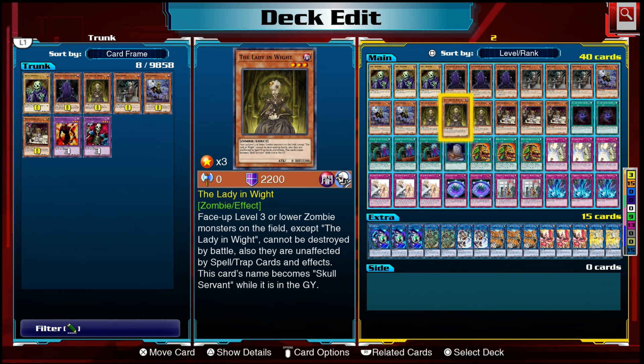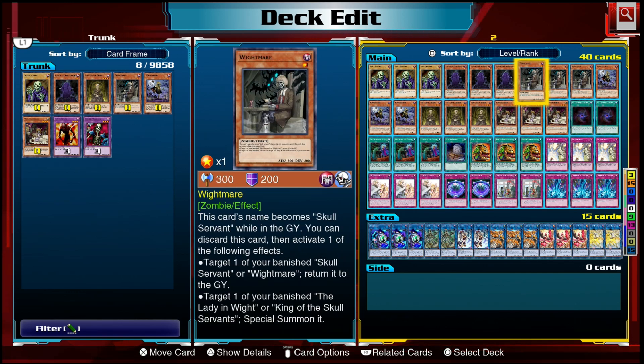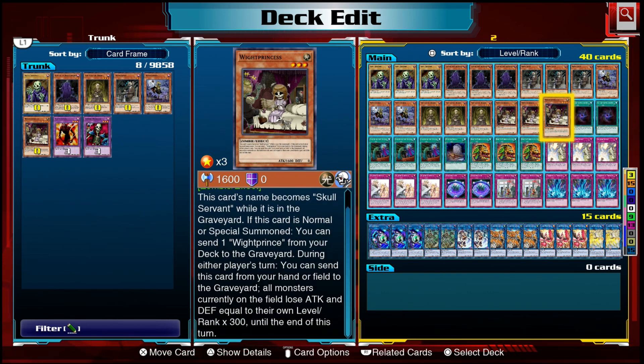Then we have the Lady in White. This card is garbage — does nothing useful. It makes face-up level three or lower zombie monsters on the field unable to be destroyed by battle and unaffected by spell and trap card effects. But it has zero attack, so you need to get it to the field in defense position, and that's not always easy to do. Then we have White Princess as well — she's like Uni-Zombie. When you normal summon this card, you can send White Prince to the graveyard, which triggers his effect and gets you more cards. She also counts as a Skull Servant in the graveyard. She has a quick effect that you can send her to the graveyard from the hand or field to make all monsters your opponent controls lose attack and defense equal to their level or rank times 300 until end of turn — not really a great effect.